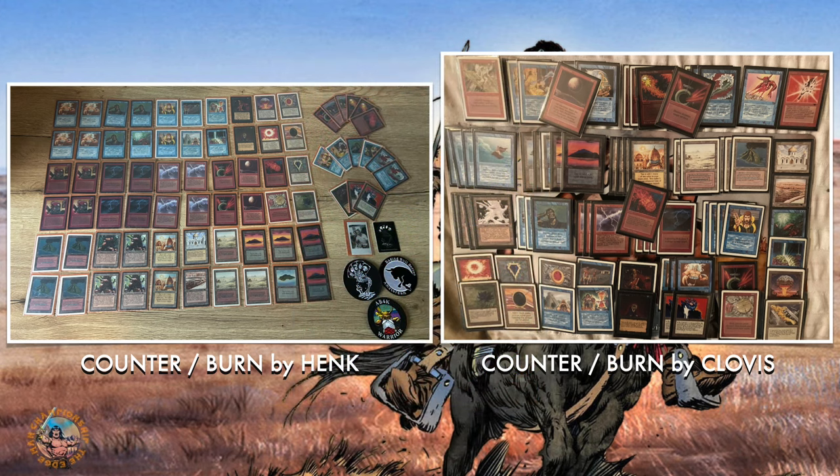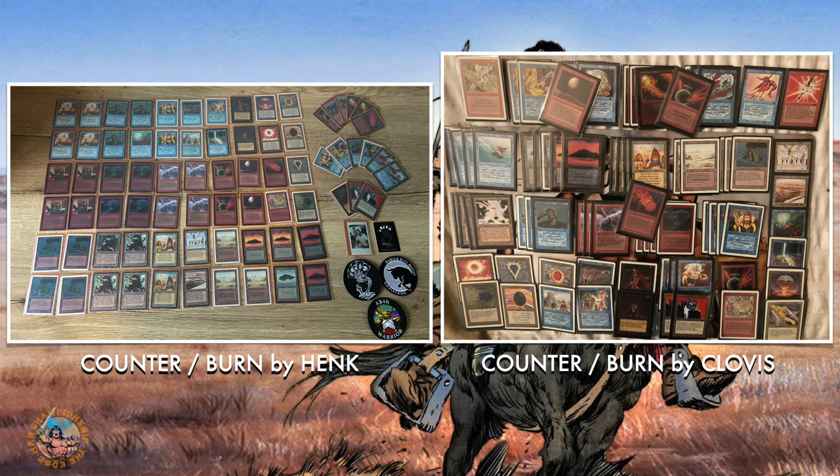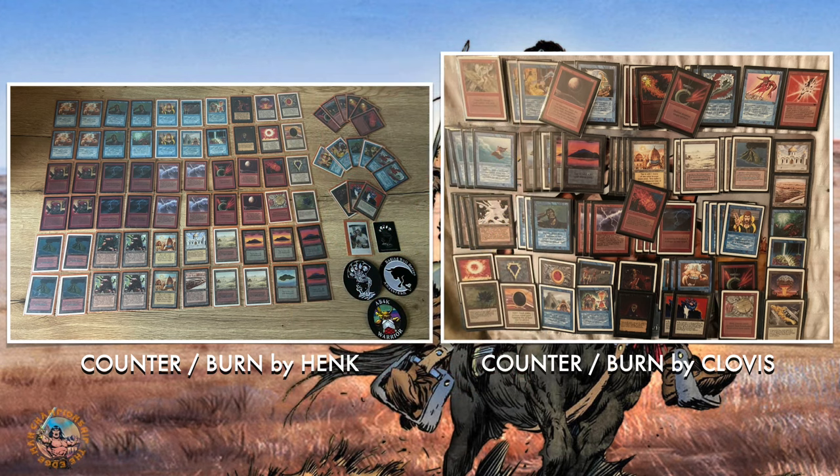Another interesting difference is the counter package. For Henk, we see two Counterspells and a Mana Drain. For Clovis, we see four Counterspells and a Mana Drain — so he's a little more counter-heavy. After sideboarding, both players having access to blue and red means they both have Red Elemental Blast and Blue Elemental Blast in their sideboards. So we could be up for a Blast battle — whoever has more Blasts wins the crucial counter war and possibly the game.